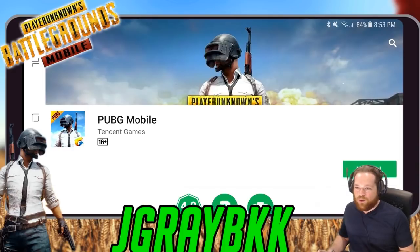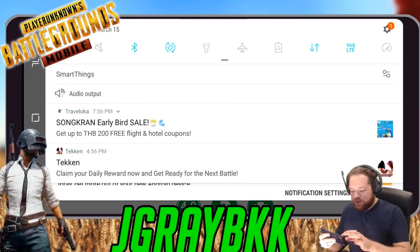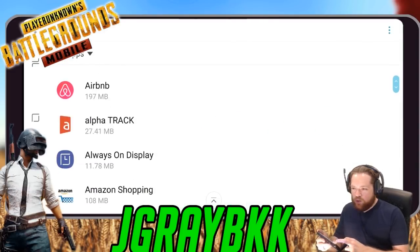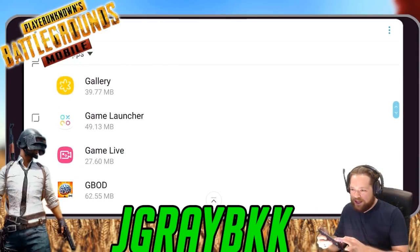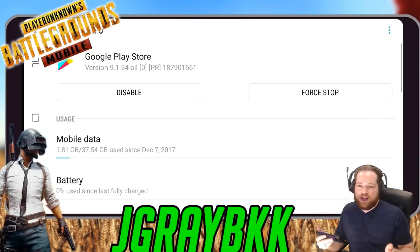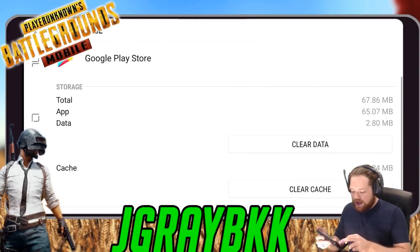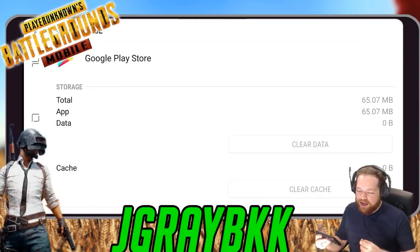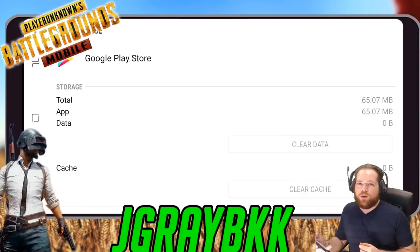The first thing you need to do is go into your settings and hop over to the Apps section. Scroll down to where Google Play is, click into that, and we're going to make Google Play forget where we are. Go down to Storage, click that, and clear the data — that's gonna make Google Play forget your location.